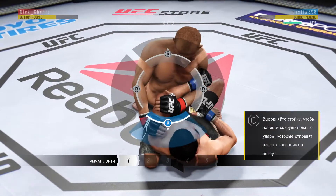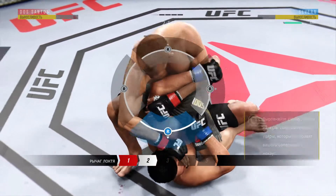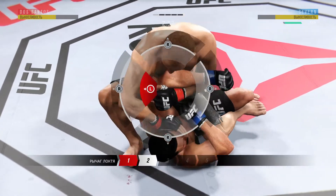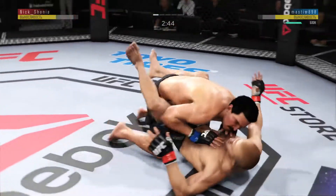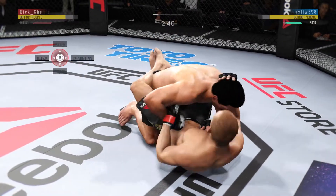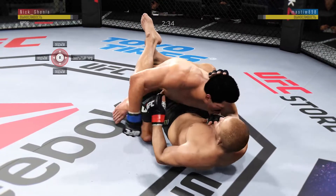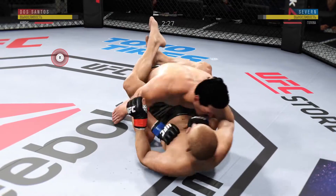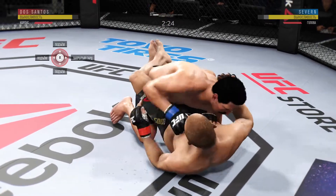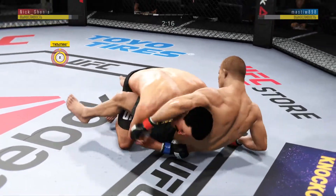He's got the arm, Joe. Trying to set up an arm bar here. He's got the arm. Now he's going to throw his leg over. Turns the hips, he's going to sit back — and he got it out. Really nice work to keep busy off of his back as he lands some more offense here from bottom. Good shot to the body. He lands a big shot from the bottom. Beautiful job defending the position.